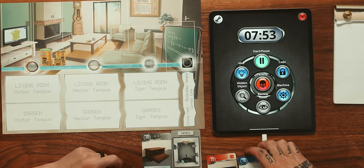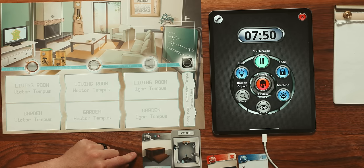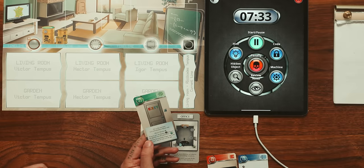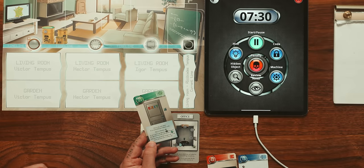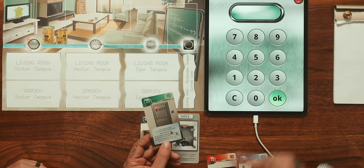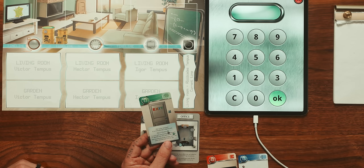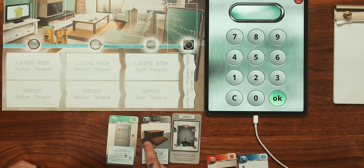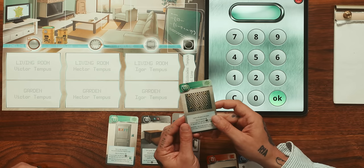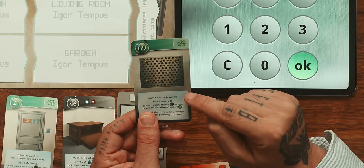What's the other clue? There are two interesting details. The thing on the side - let's flip over 21. This is the exit door. This is a machine - machines are green, as you can see here. To use it, press the machine button in the app and enter this card number 21. This is a code - once you have found the four-digit code in the room, you can enter it in the app. Maybe that is part of the code. What else do we have? 11 we've done. 69 - a grid with five-centimeter pins apart. This is a machine.